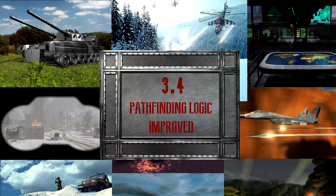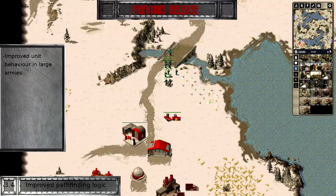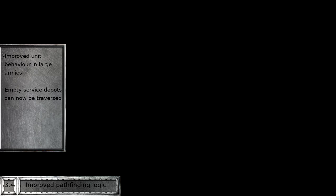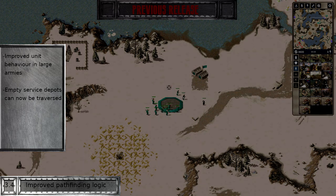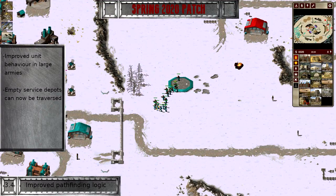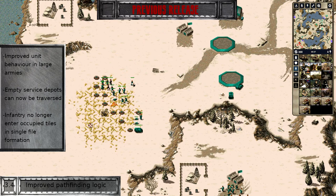The pathfinding algorithm has been further tuned to help reduce quirks such as the dreaded communist conga line, or units not being able to fire because they are being blocked by their comrades. Empty service depots can now be traversed and no longer surface roadblocks. This should improve the amount of direct control over one's units and reduce the frustration associated with units ignoring orders or finding ways to execute them with utmost malicious compliance. As an added bonus, this buffs mine layers as their usefulness was constrained by movement logic. When a tile was occupied by an object, such as a mine, only one unit was allowed to enter it at a time. This made the Soviet way of clearing mines surprisingly cheap. In the future, human wave tactics will come at a premium.